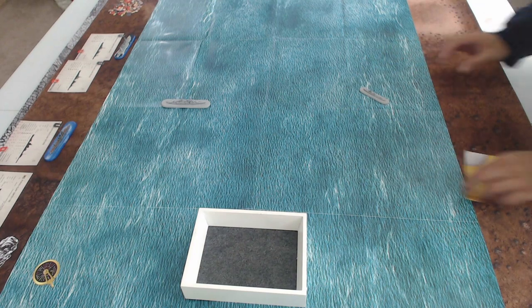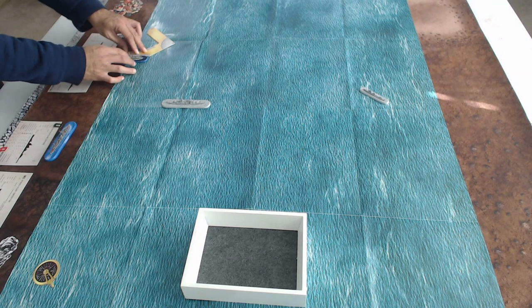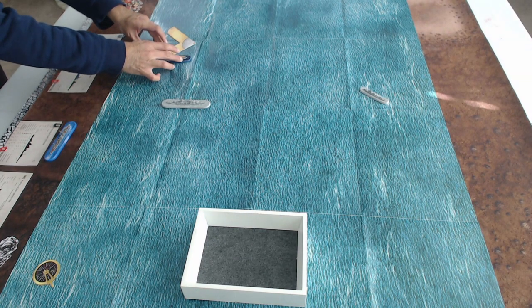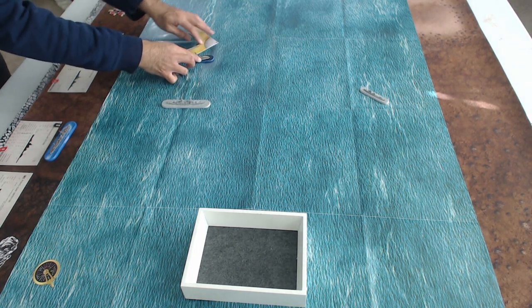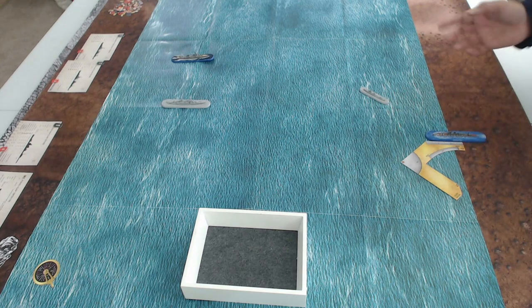Moving back to the US — the Northampton heavy cruiser has a flank speed of six just like the Portland. Moving from the bridge: two inches, then another two inches, then the last two inches. That's the Northampton's turn.